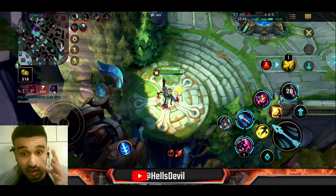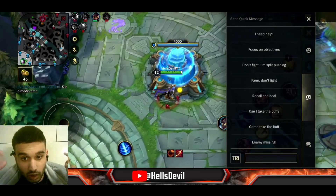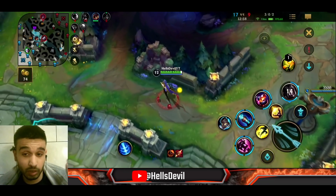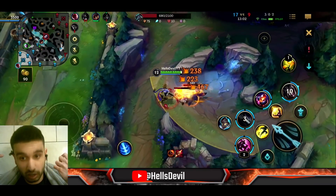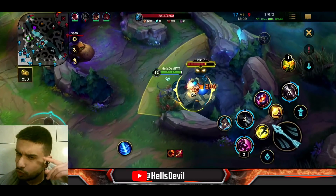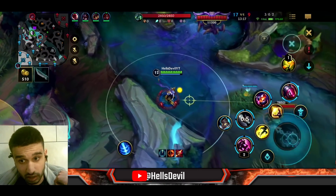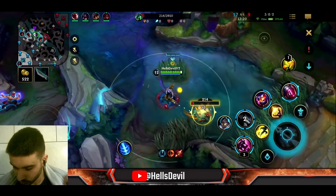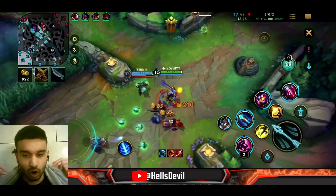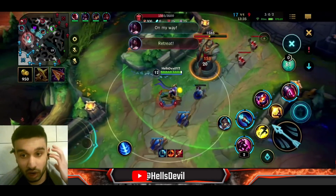Another example: if Lee Sin dives in, use your third ability so it's very hard for them to escape. If an enemy dives in, throw your third ability behind them. Another use: if you're close to an enemy throw your third ability behind them so they can't escape — they get rooted if they run through it. And when you're escaping, throw your third ability on yourself or slightly ahead while running away. The enemy either runs through it and gets rooted, or runs around it giving you time to escape.